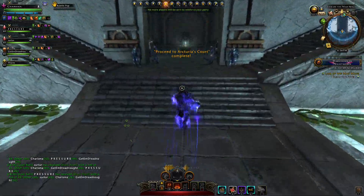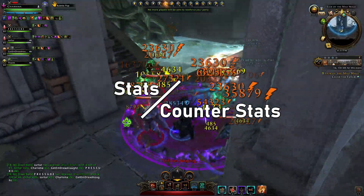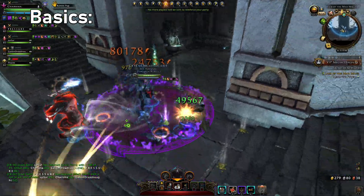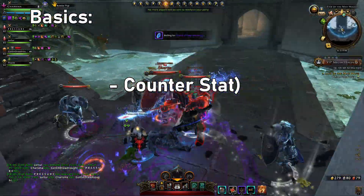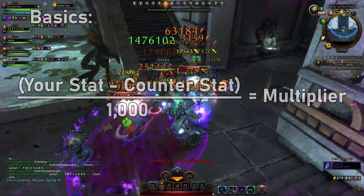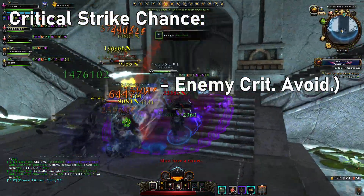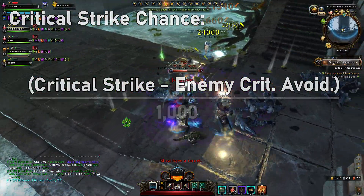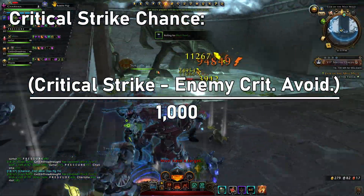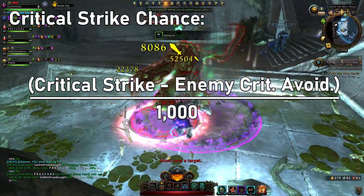Most stats in Neverwinter are designed around the idea of stats and counterstats. The gist of the idea is that every stat will have an opposite counterstat. When you strike an enemy, the game subtracts the enemy's counterstat value from your stats, which is then converted into some kind of multiplier. The easiest way to visualize this is with critical strike — when you strike an enemy, their critical avoidance is subtracted from your critical strike, then that value is converted into your critical strike percentage. None of these stats can leave you with a negative number.